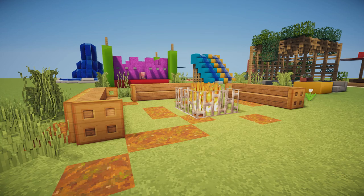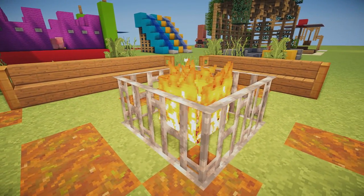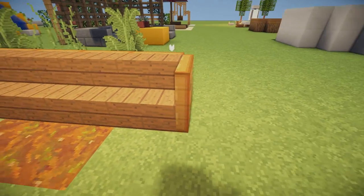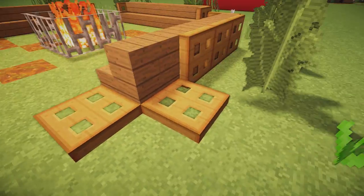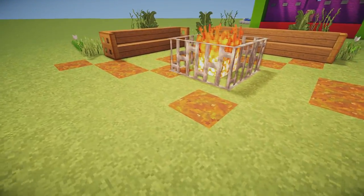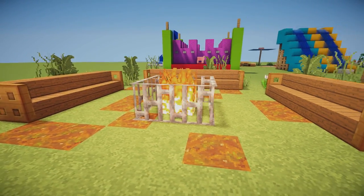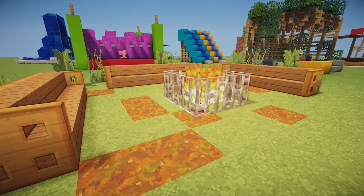Next up we have a cozy campfire — this is just netherrack with a flame on top using flint and steel, iron bars surrounding it. Then we have simple bench chair designs with some spruce wood stairs and some trap doors surrounding it. Around the edges there are some bushes, trees, and some pods on the ground for extra effect. This would look great if you were building a campsite or just had a campfire area in your house.